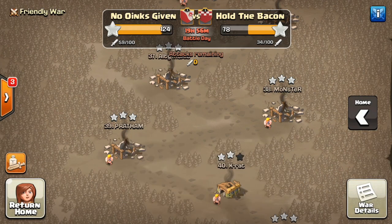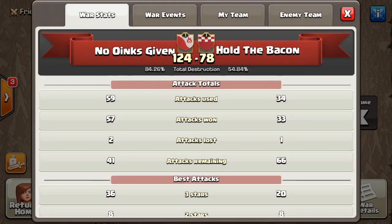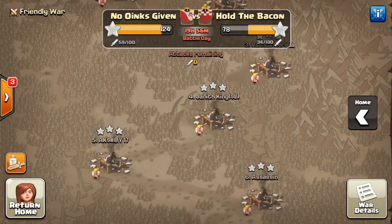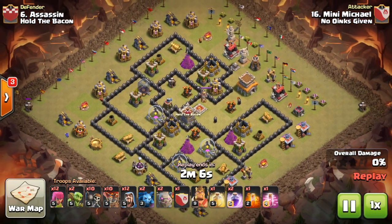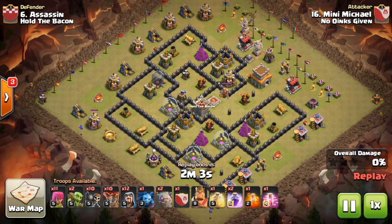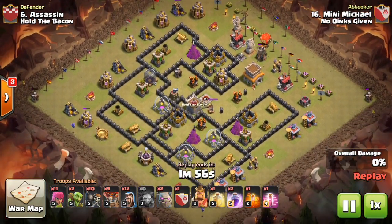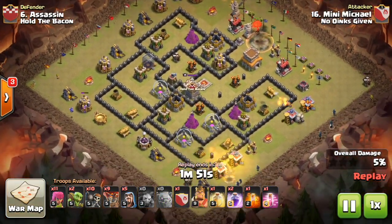The next attack is from yours truly — I was attacking their number six and I believe I am number 16. My first attack was really good against number six; however my next one was an epic fail — I'm not going to show that one. This is the base I'm going up against: a fully maxed town hall eight, and most of my troops aren't fully maxed yet. I drop some archers and minions on outside buildings to clean up, then a balloon on that unguarded bomb tower up top.